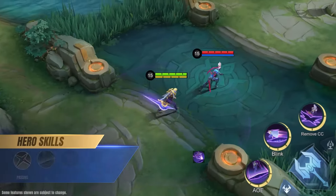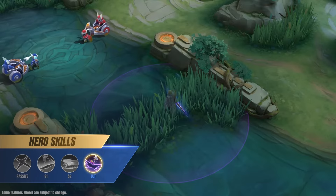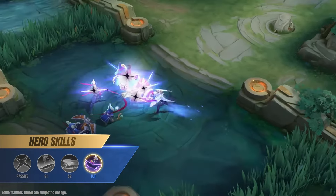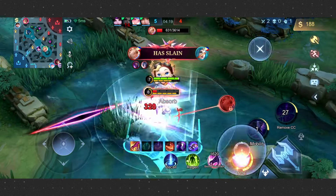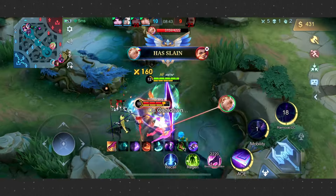Now, Nolan's ultimate, Defracture, is a versatile move that removes debuffs, slashes the target location three times, dealing physical damage, and leaving three rifts that activate as Nolan dashes backward. This ability functions as a combination of Purify and Flicker, allowing for disengagement when crowd controlled. Defracture can also be used as a finishing combo or to reposition Nolan for safety, showcasing its flexibility in various situations.